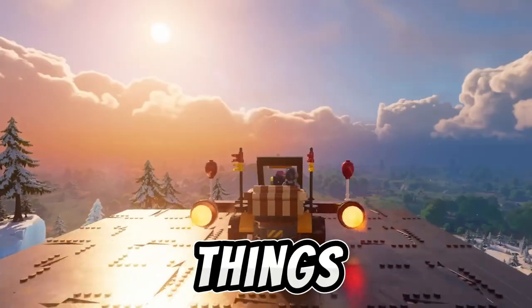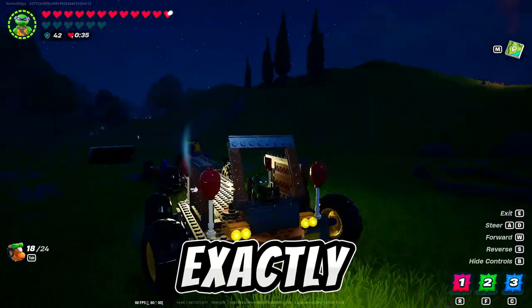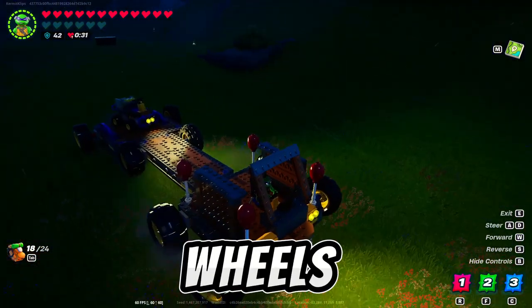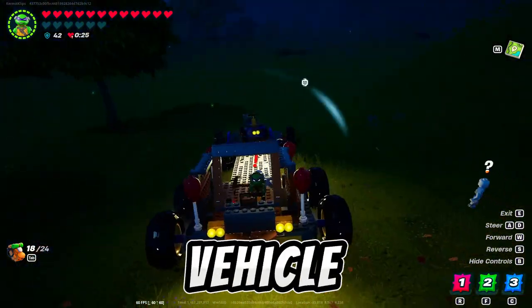Wow, this is insane. I think it's jumping over ramps. Flying cars? No way. Can't wait to get in here and build. So that's exactly what we did — we jumped into a world and just started putting some dynamic pieces and wheels together. You have large steering wheels and steering seats, which are amazing. Look at this lighting on the front of the vehicle. That's insane.